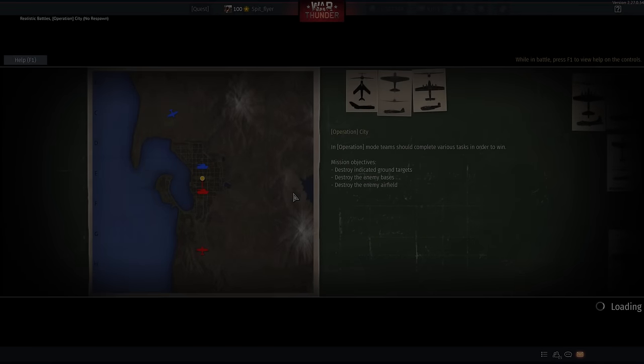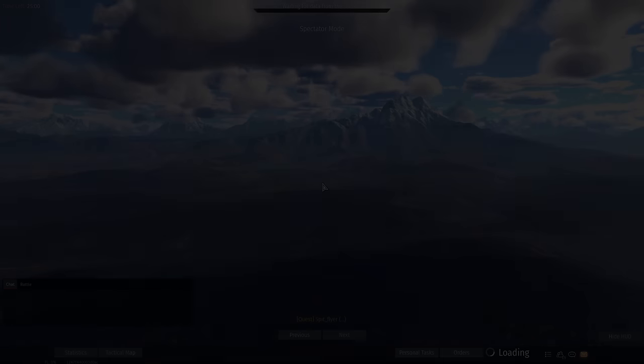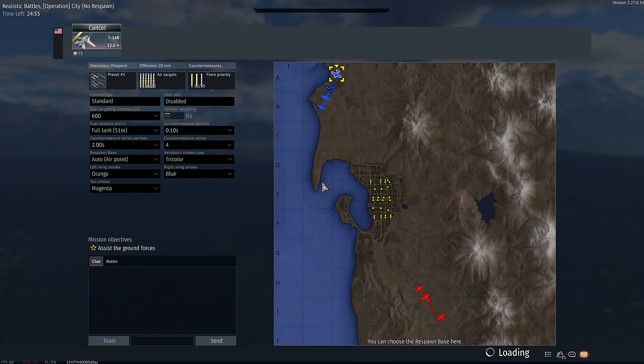G'day ladies and gents and welcome back to War Thunder and welcome to more of what works. This is the F-14B, and it is an iterative improvement over the F-14A early, having better missiles, better flares, and of course a little bit of better engine performance. The F-14B is essentially just a slightly better version of the F-14A — it's iterative.